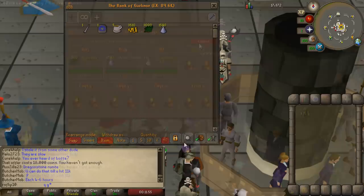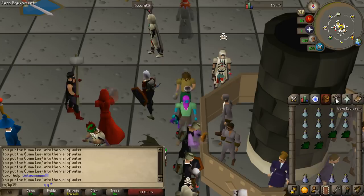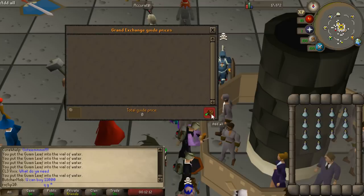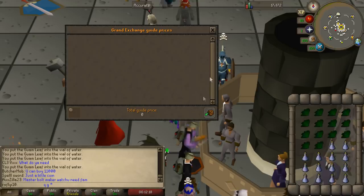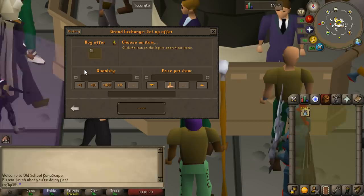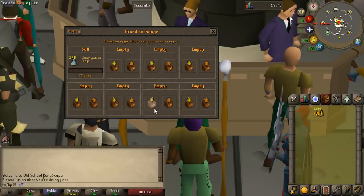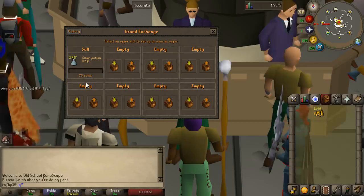There are a lot of options — I'll leave a link to the wiki article showing all the different options and roughly how much money you can make. We're going to start with Guam unfinished potions, which should net around 100 to 150k an hour. You can do around 3,000 to 3,500 an hour. We did all 3,000 of them and can sell them for around 70gp each — about 90 to 100k profit in the hour. We're going to list them at 73gp each.